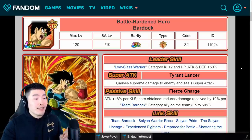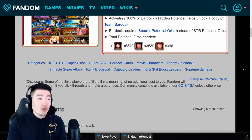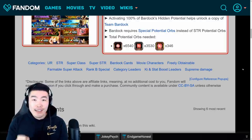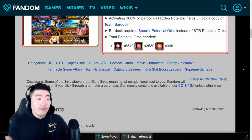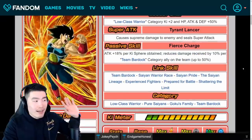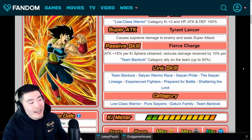Let's move on to the STR Bardock now. You'll notice that this guy actually requires quite a few more orbs than Fasha — 6,540 small orbs, 3,530 medium orbs, and 346 large orbs. So about a thousand more small, about 400 more medium, and about 40 to 50 more large. It's going to take a little more time, maybe an hour or so, but I don't expect it to be that bad — maybe just 5 to 10 more runs. I guess maybe it's because he's the leader of the team, so he deserves more orbs. Either way, it shouldn't be too bad. That's Bardock right there.